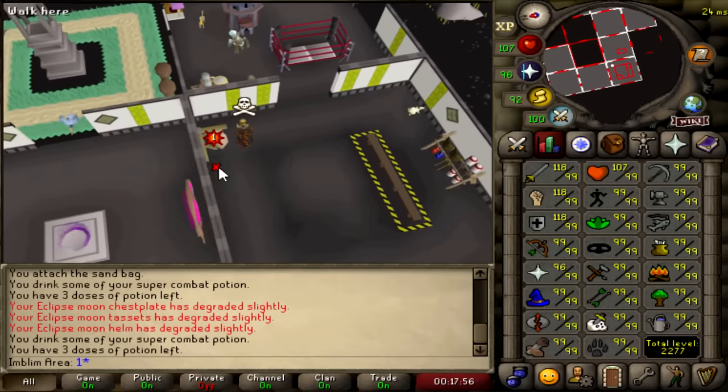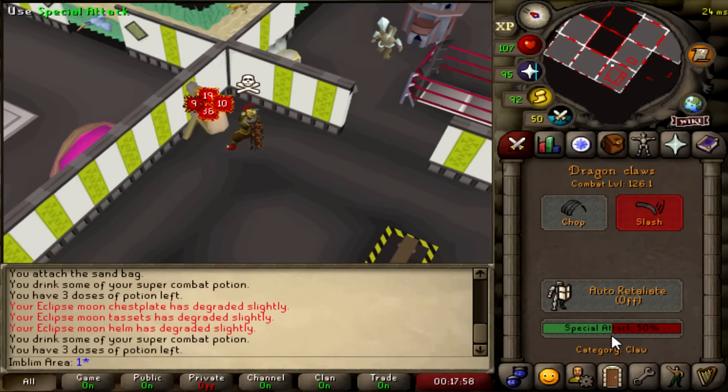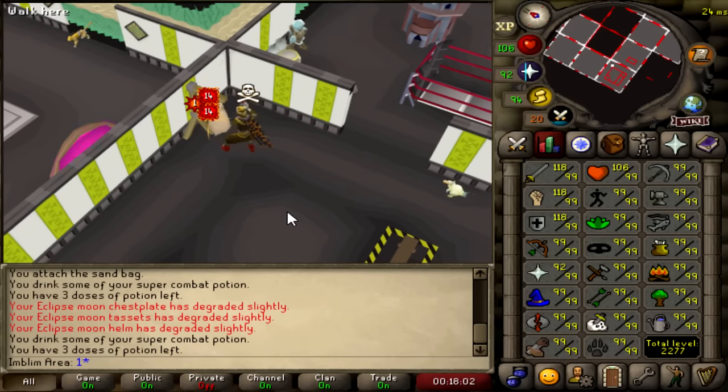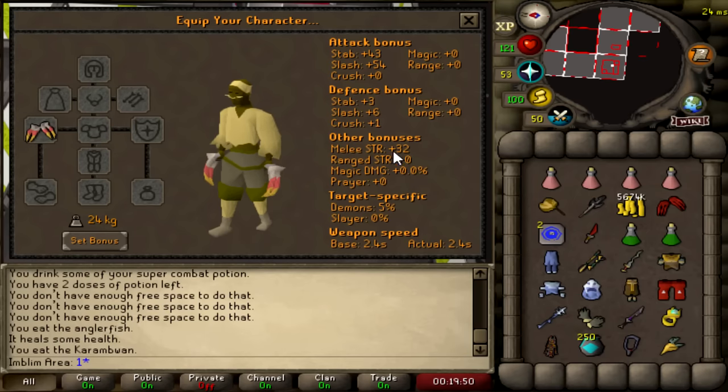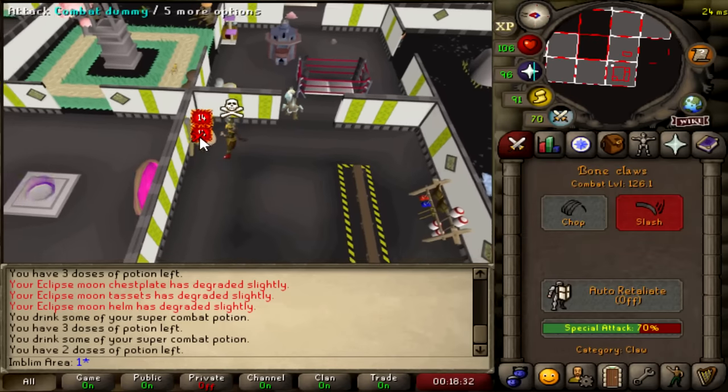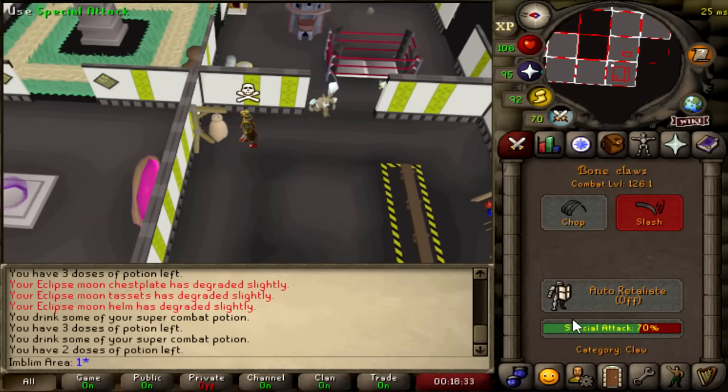Originally pitched as Burning Claws, they're meant to be a spec weapon that fits in between the 20k Dragon Dagger and the 100 mil Dragon Claws. Their strength bonus is very low, coming in at plus 32 versus the Dragon Claws' plus 56 or the Dragon Dagger's plus 40. But its special attack only costs 30% spec, meaning I can do it three times in a row over the Dragon Claws' two in a row.